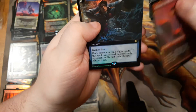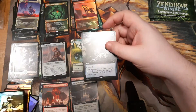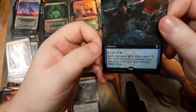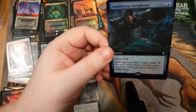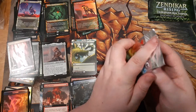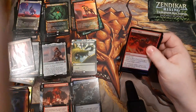Borderless green-white double face land — excellent, love it. Foil showcase and foil extended art rare. Each opponent mills eight cards; if a spell was kicked, each opponent mills half their library. So it's a little more expensive than Traumatize but it can hit every player if you kick it, and without kicker it just mills eight. There are a lot of cards in this set that support a mill theme.